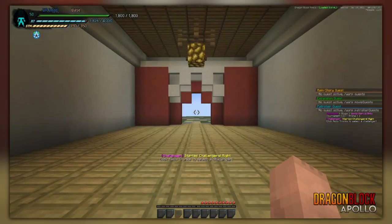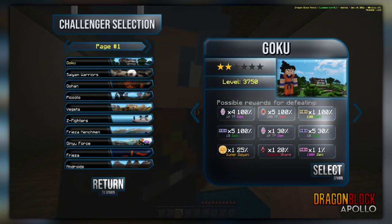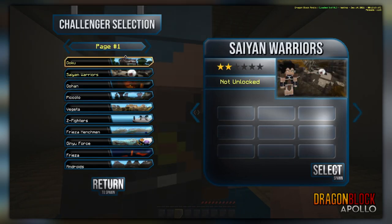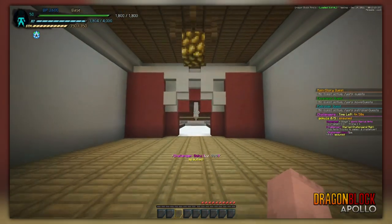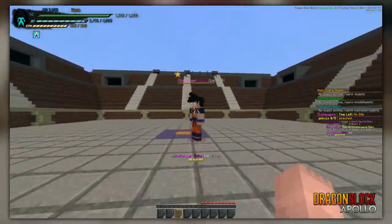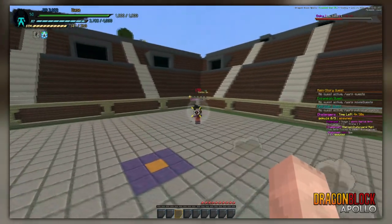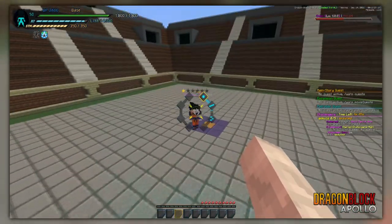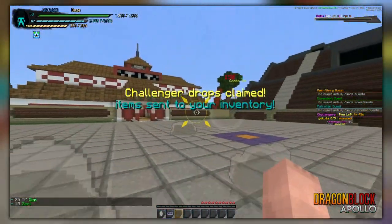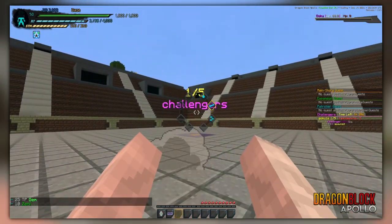Hello and welcome to yet another devlog involving the 1.2.5 update. Today I'm going to be talking about challengers. I have Govy with me — he did most of the challenge rescaling. We've rescaled tons of challengers, added more, changed transformations, improved drops, changed how Z souls drop, changed zenni, TP, etc. Practically every part of challengers has changed this update, not to mention the quality of life changes.